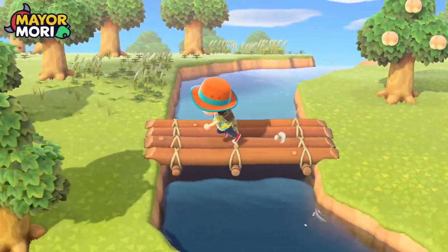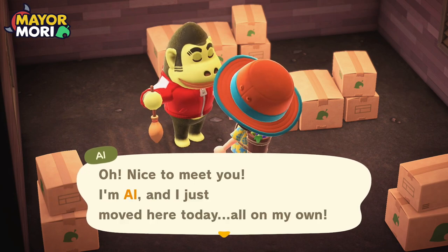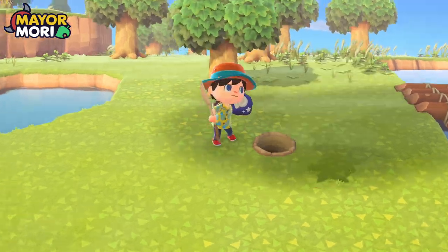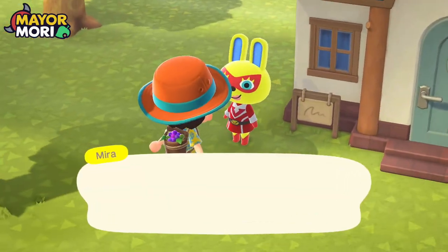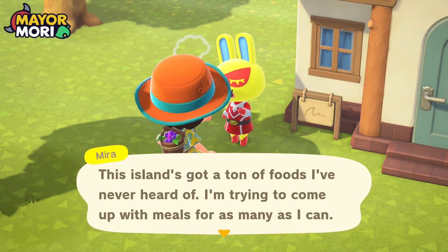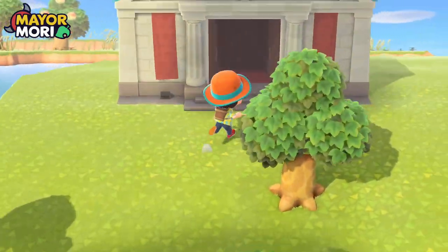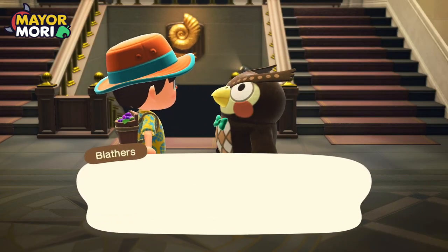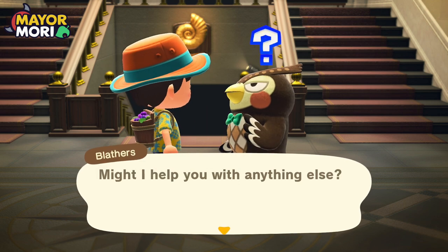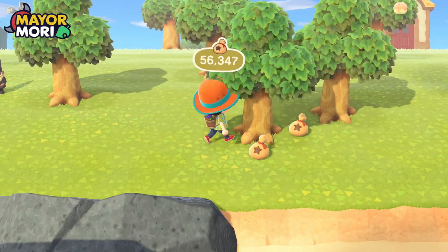We should probably go meet Al before we donate our art to the museum — things are really taking shape now. Al just moved here today all on his own, what a nice gorilla! We'll definitely come say hello tomorrow. We've got to do our usual daily routine: dig up some fossils, talk to our villagers, plant our money tree. Now we can talk to Blathers and donate our jolly painting — a genuine article. Our first money tree has lots of bells — we'll take those.